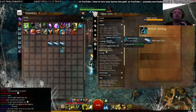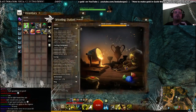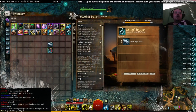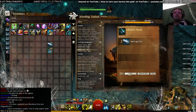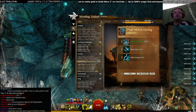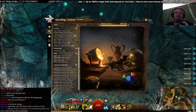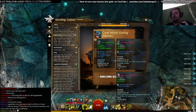We can craft 250 settings and 250 hooks. We're going to open the crafting menu and craft 250 settings quickly. 250 settings are done. Now let's craft 250 hooks. After crafting all those hooks and settings, you can see we can craft 250 mithril earrings with the coral jewels we bought.